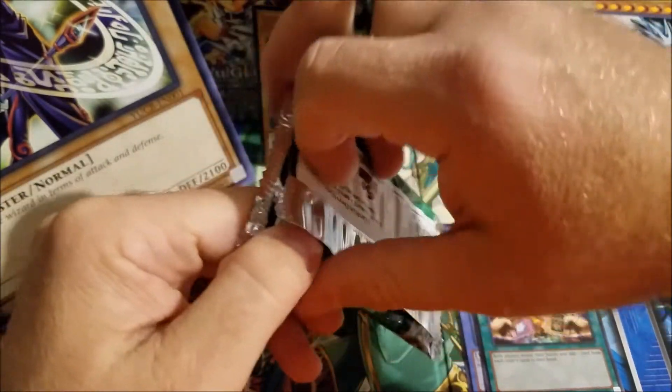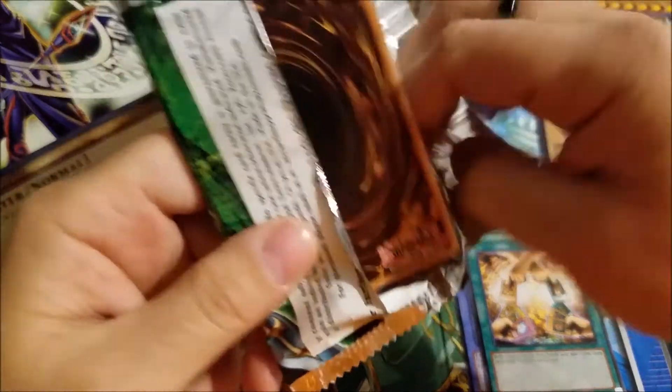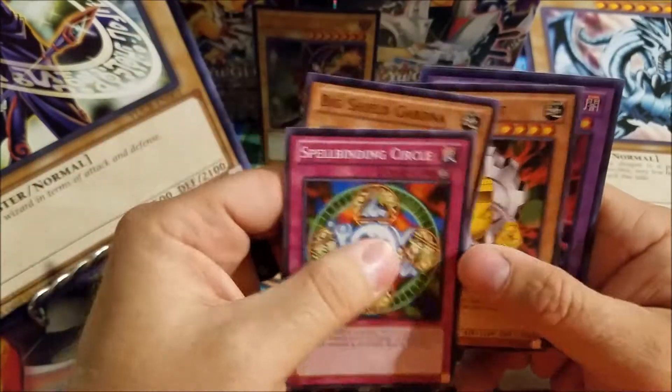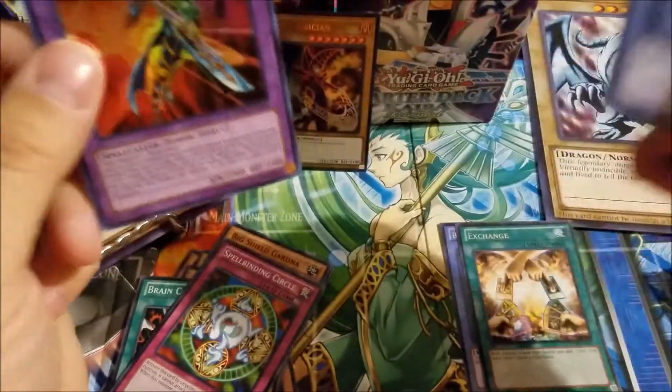This one feels thicker — maybe there's a holo in here. It's a holo! It's a shiny one. We have Spellbinding Circle, Big Shield Gardna, Yellow Gadget, Dark Paladin, and Black Luster Soldier.